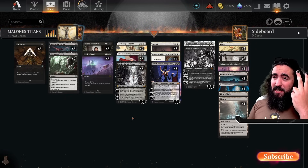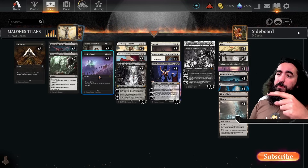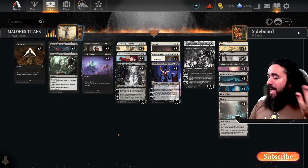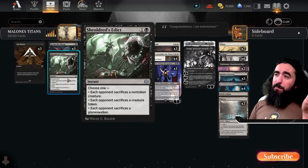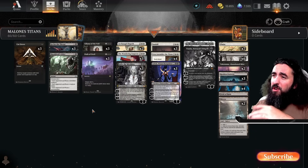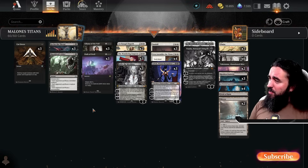There's also the Tear Asunder that takes care of planeswalkers right away. Apart from that, you have the March of Wretched Sorrow — the Black March — that you can target all planeswalkers with. The rest are Edict effects: target player has to sacrifice a planeswalker. Stuff like Sheoldred's Edict, one with a poison counter, and a red-black battle that makes you sacrifice a planeswalker.